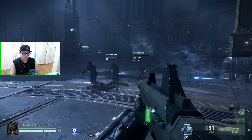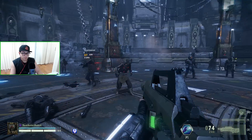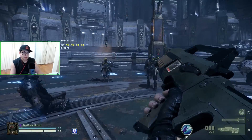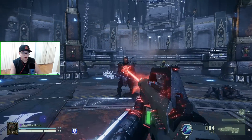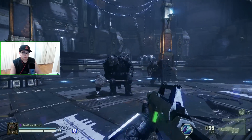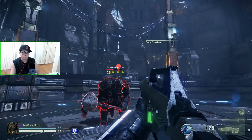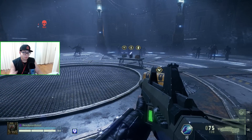Against an unarmored target, for testing purposes, you're going to be hitting about 55 per shot. Against flak armor you're hitting a different rate. Not all armor is the same — hitting some targets does damage, others do none at all. You've got to know what type of armor each target has, and the meat grinder will show that to you.